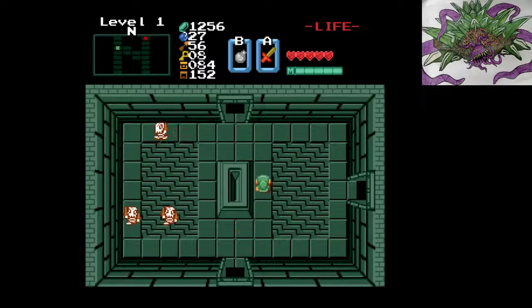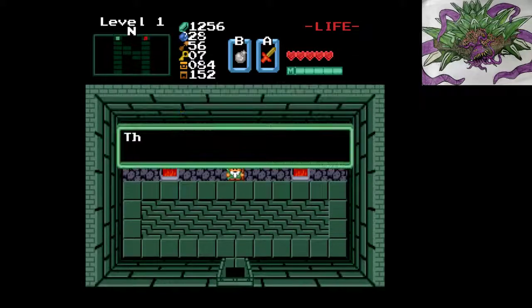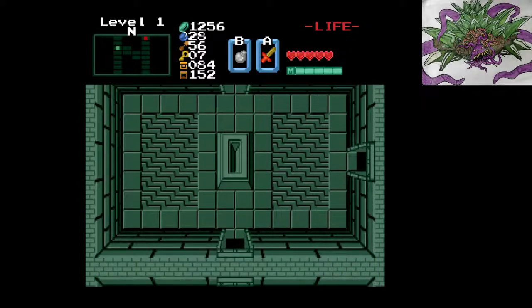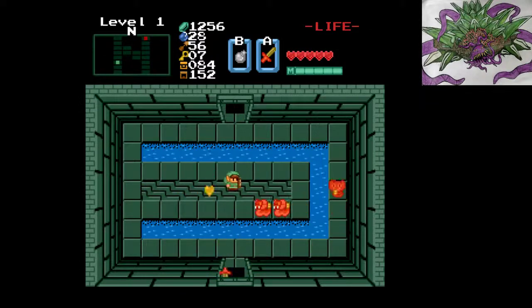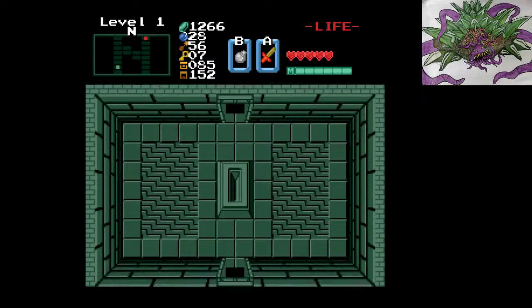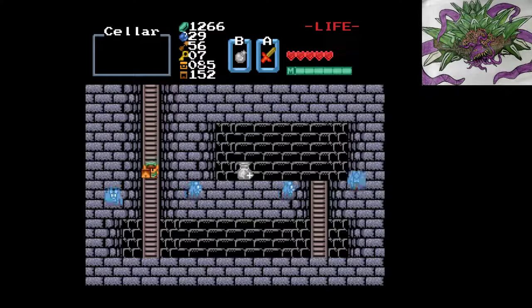No prize in here. Let's go up first, it's the shorter path. There's our boss key. That's just an old man. This could be a staircase, so I'm going to clear it. Nice, we got another magic container.